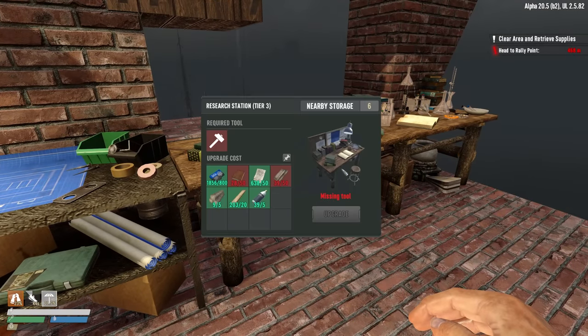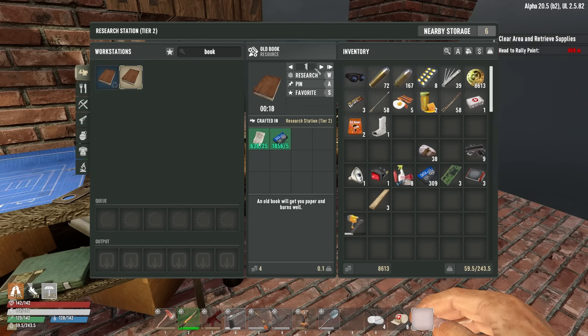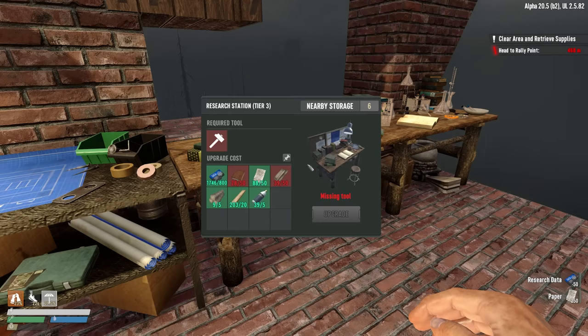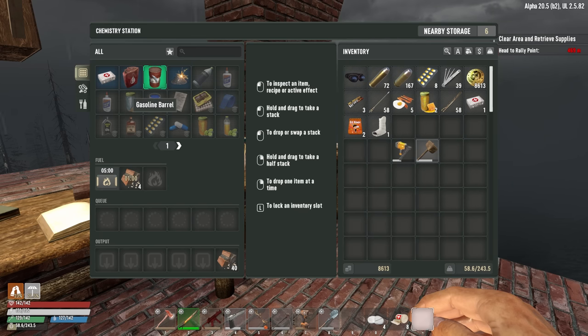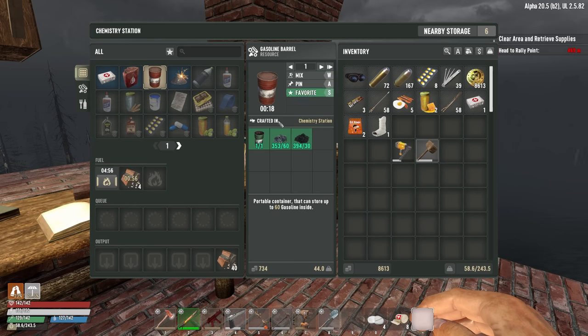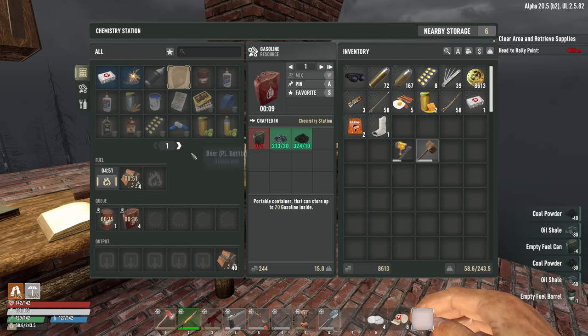What else are we doing? We're trying to upgrade the research station because I would really like to get the jackhammer today. We're going to need a few more books — I think we needed 22, so we'll need 10 more research. We are getting really, really low on paper. This requires 50 paper, so we'll have enough of that. As soon as the books are good, we're done. Let's fire up the chemistry station and get a whole bunch of gas crafting going.